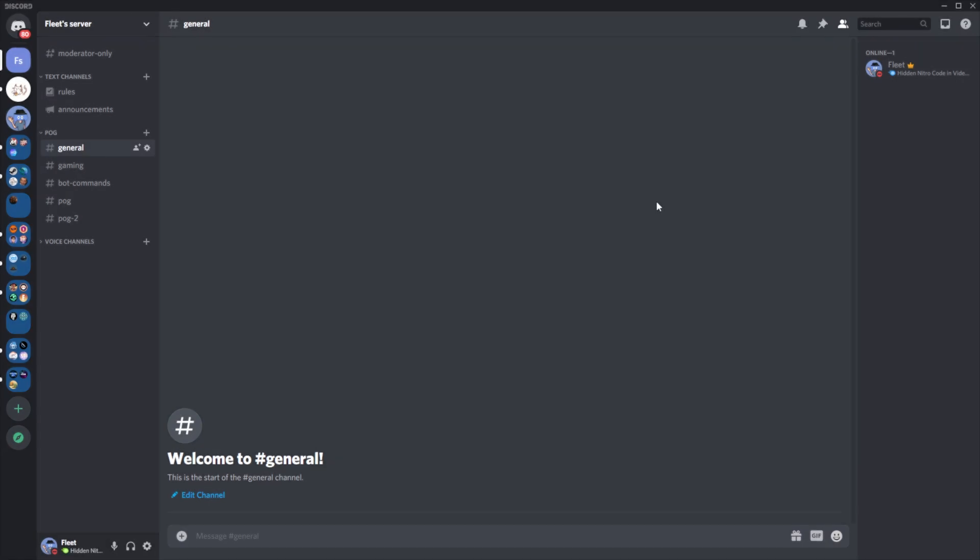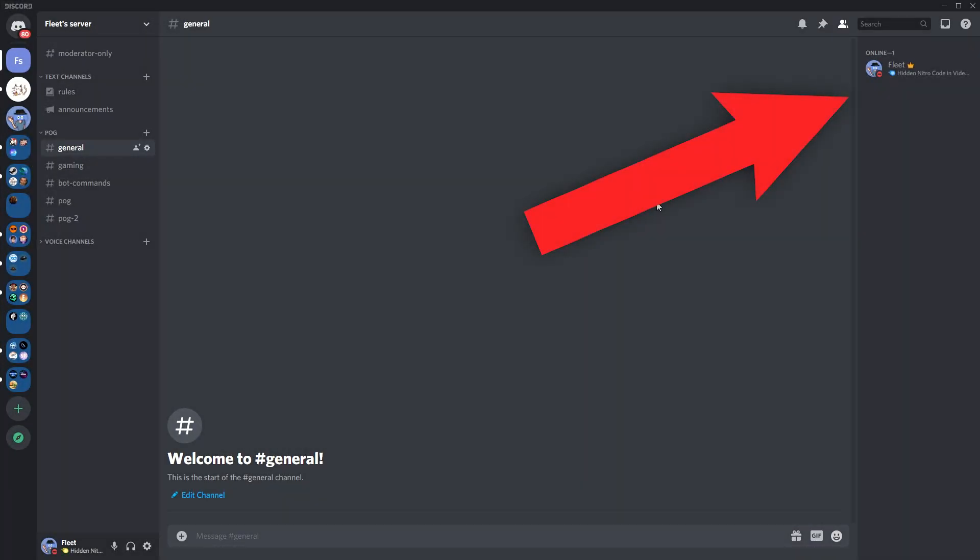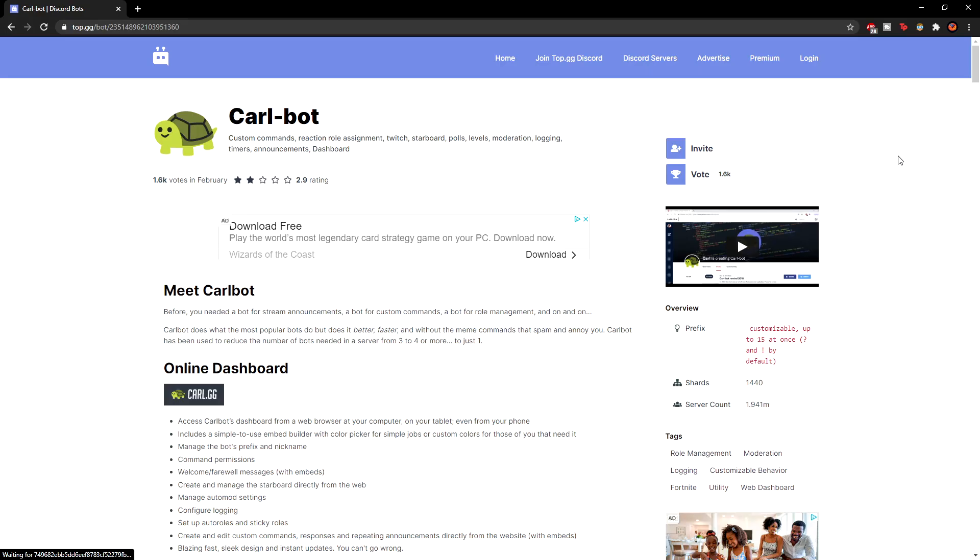If you haven't already watched my video on stopping raids in your Discord server, click the card which is on the top right of your screen. The bot we are going to use for this is CarlBot, and I'll leave a link down below for the bot's website as well as its invite so that you can add it to your Discord server.